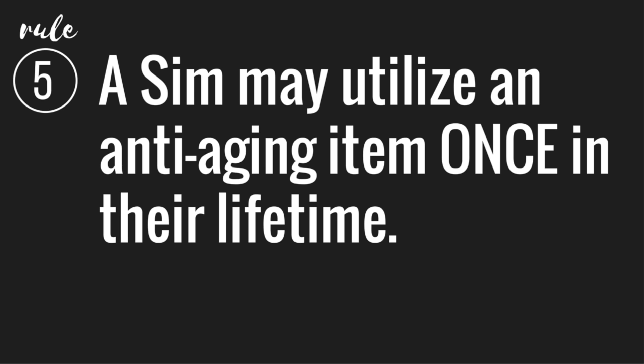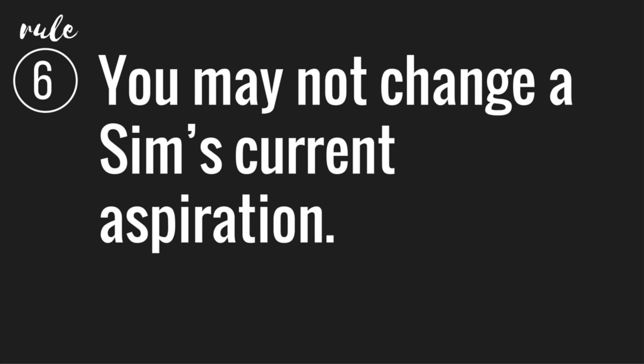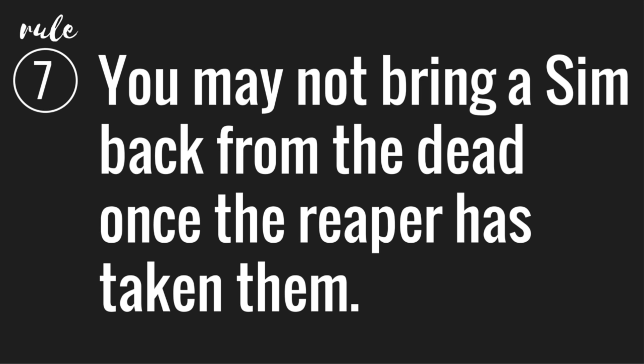Number five: a sim can only use one anti-aging item in their lifetime — like one youth potion or one cow plant milk. You can't use any cheats that freeze, lengthen, or shorten the lifespan; the lifespan setting in your game should be on normal. Number six: you may not change a sim's current aspiration. The only way to select a new one is if you complete the one they already have — then you can pick a new aspiration to conquer. Feel free to tackle more than one, but you have to finish the current one first.